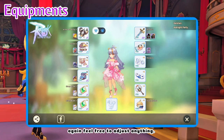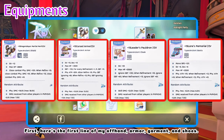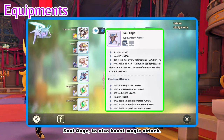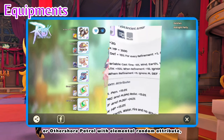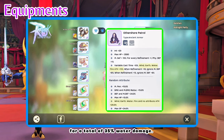Now for equipment, again feel free to adjust anything. Here's the first line of my offhand, armor, garment, and shoes. Other options for armor are Soulcage to also boost magic attack with damage and magic damage plus 15%, or damage to large size plus 20%, or other shore patrol with elemental random attribute for a total of 35% water damage.